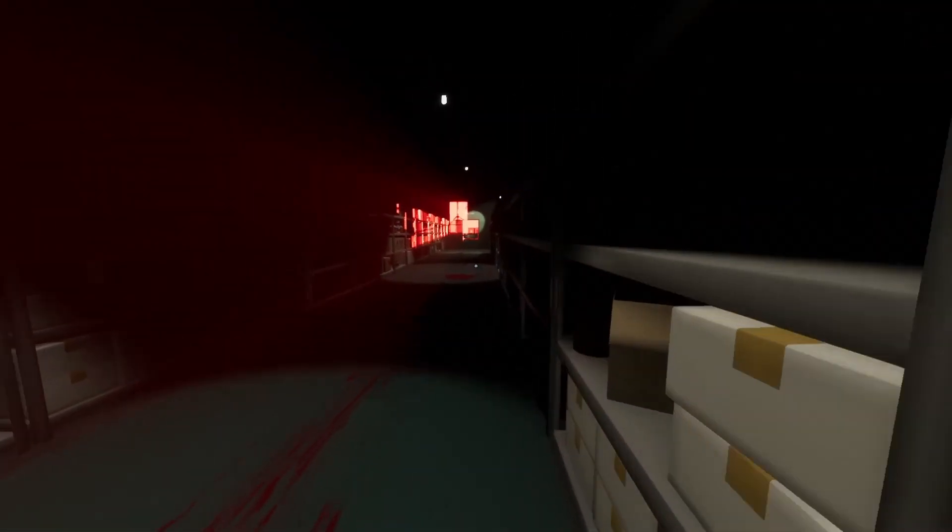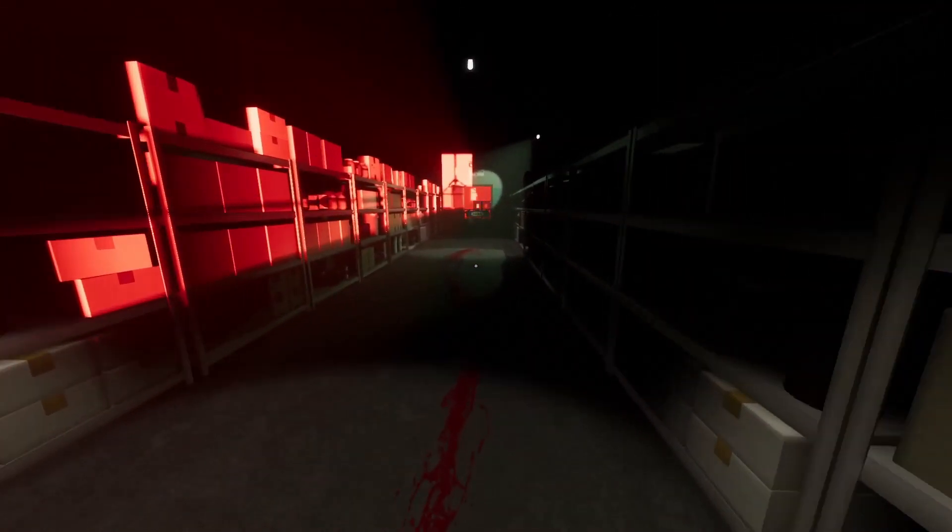When you reach this room, immediately take a hard right and look into the first gap in the shelving there. Through the seam, you can grab the blueprint through the wall with this lineup. It helps to hold W since it can jam you into the shelves just a little bit.